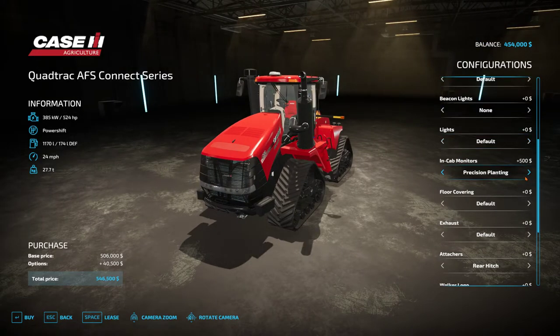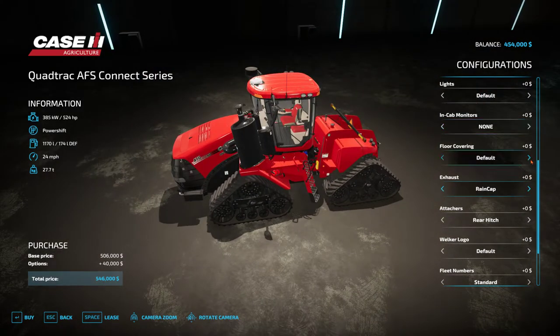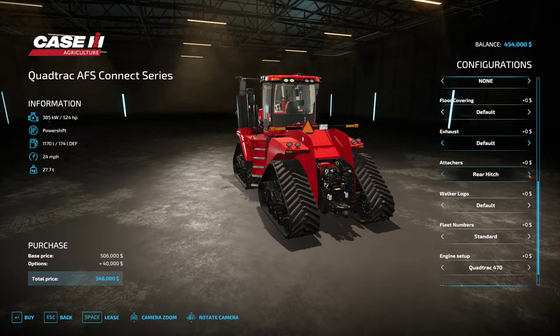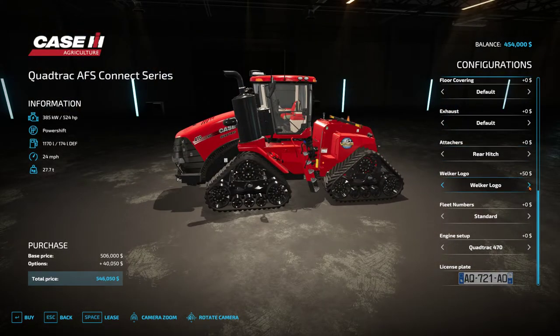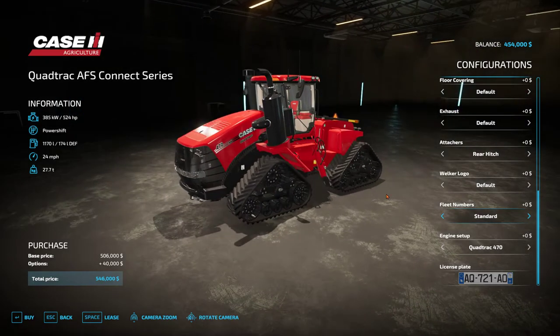In-cab monitors: Field View, Precision Planting, Precision Planting with Field View, Kenzie planter monitor, Field View with Kenzie, or none at all. Floor covering: default, cardboard, and carpet. Exhaust: rain cap or no rain cap. Attachers: standard rear hitch, rear weight bracket, 3100 pounds, 4500 pounds, or quick hitch. Welker Farms logo option available by default. Fleet numbers: none, or one through nine.